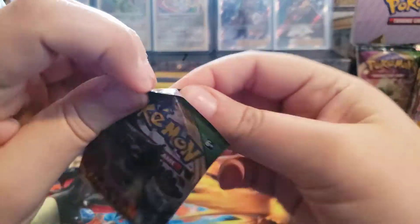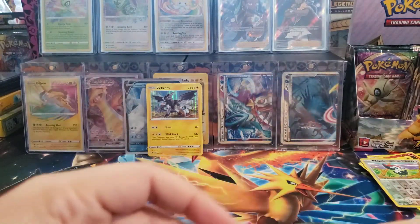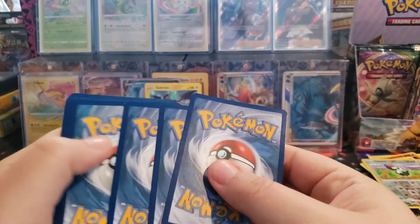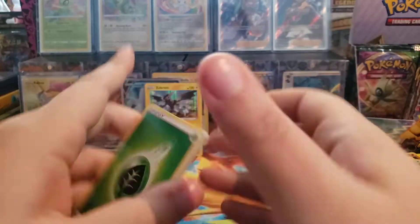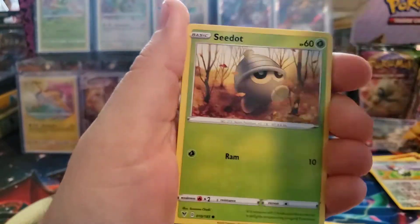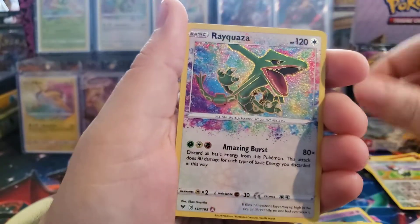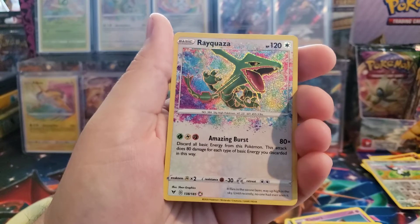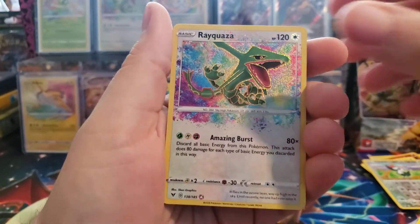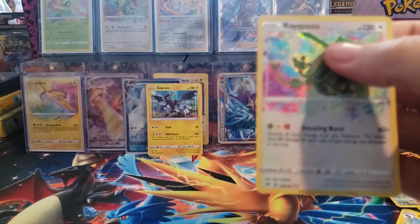Let's pull that Rainbow Rare Pikachu. I think you're at least guaranteed one Secret Rare per Booster Box - I've seen people get two. Alright, we got Nuzleaf, Trainer, Trainer, Seedot, Electric, Clefairy, Banffy, Yanma. There we go - that's a good start guys! We already got two Amazing Rares. This is a double for me but I'll take this all day. Rayquaza is one of my favorite Pokemon.